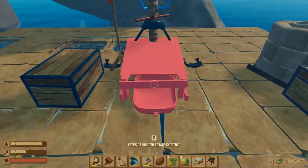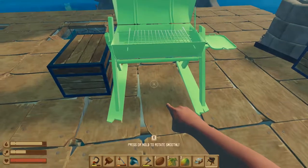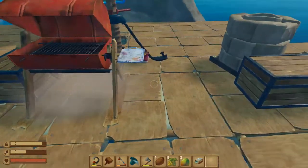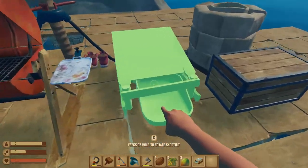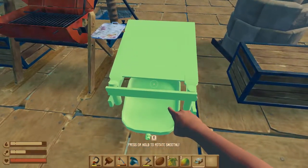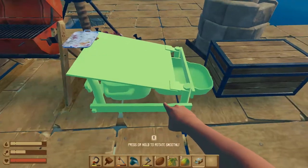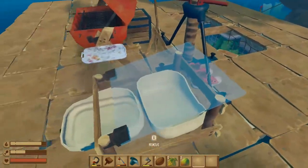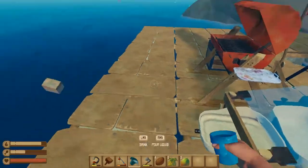I think that should be fine right there. So let's throw the grill - that's a big bastard, isn't it? Let's throw the grill right there. That's what I'd like to see. And the water purifier can go - you know what, we'll do it like that. We'll put it right there. Perfect.